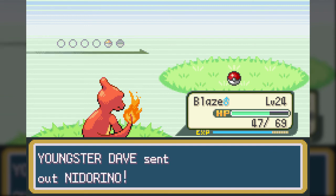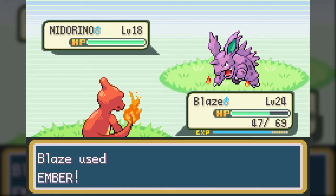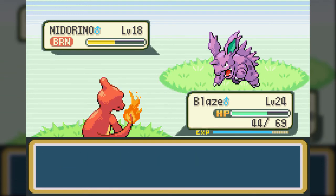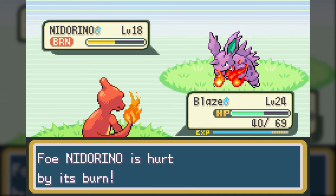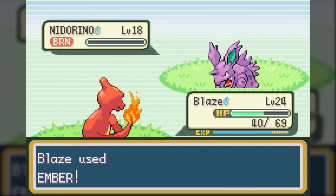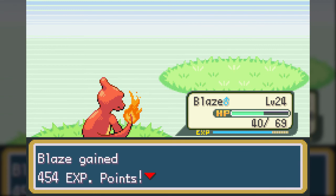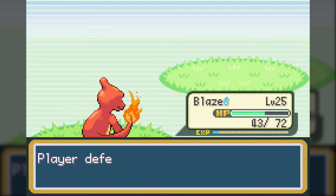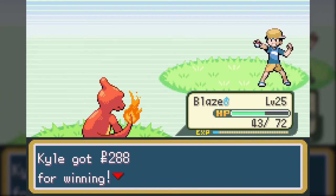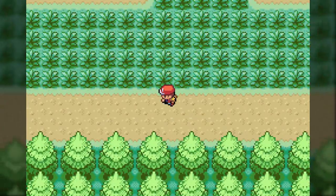This is Nidorino, the evolution of Nidoran male, which I believe is also the first Pokemon this trainer had. Nidorino is still the more attack-oriented version of this line - I think the Nidoran female line is generally more defense-oriented. It's not the best; even its Poison Point ability, which has a chance of poisoning you if you use a physical-type move, isn't the best. I'd say ultimately the Nidoran lines in general are worth using as long as you have a Moon Stone to get the third form.